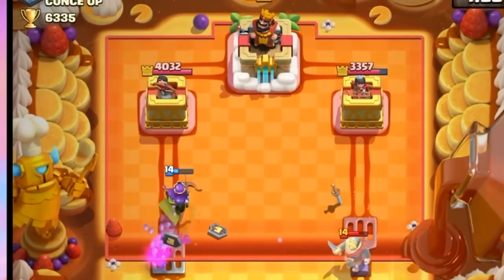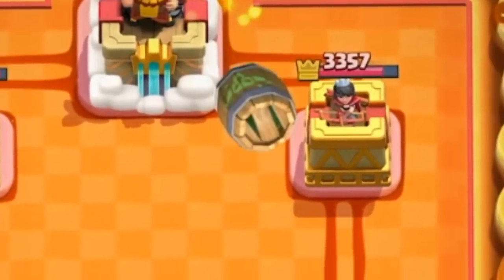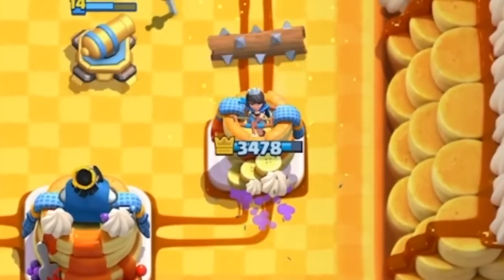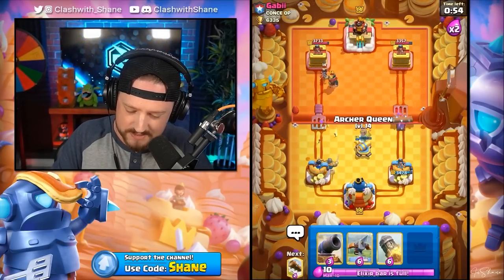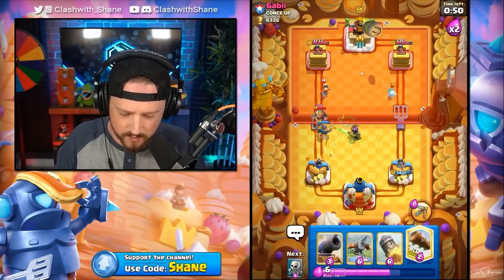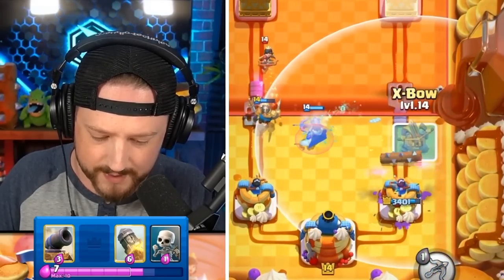No Goblin Barrel — okay, I'm fine with that. It's going to be a deeper barrel, trying to get a little sneaky on me, but we destroy all of the Goblins. Then we follow up with a slow Knight push left lane to eventually destroy that Princess. Fire Spirit right lane to bait out the Log Spell. I'm going to go Archer Queen as well for this Knight-Princess combination. One more Log Spell for the Goblin Barrel.